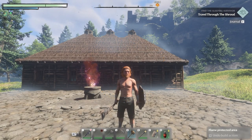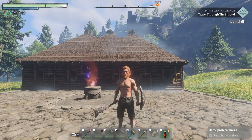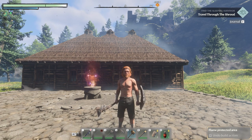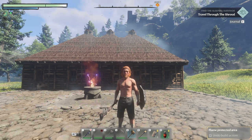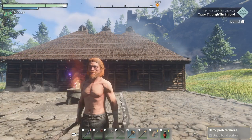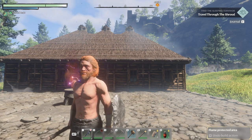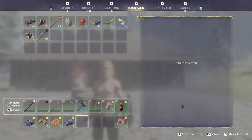Welcome back to Enshrouded, episode two. We're continuing from episode one — finding our spot to build based on what the game was telling us to do, building a shelter. Now we need to find the sleeping survivor and travel through the shroud, but we need to get some things done first. I did a few things off camera and ground out some resources.